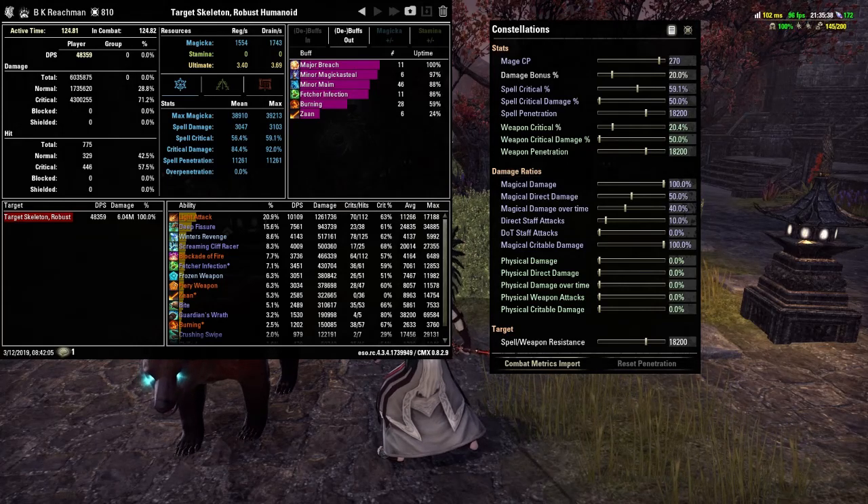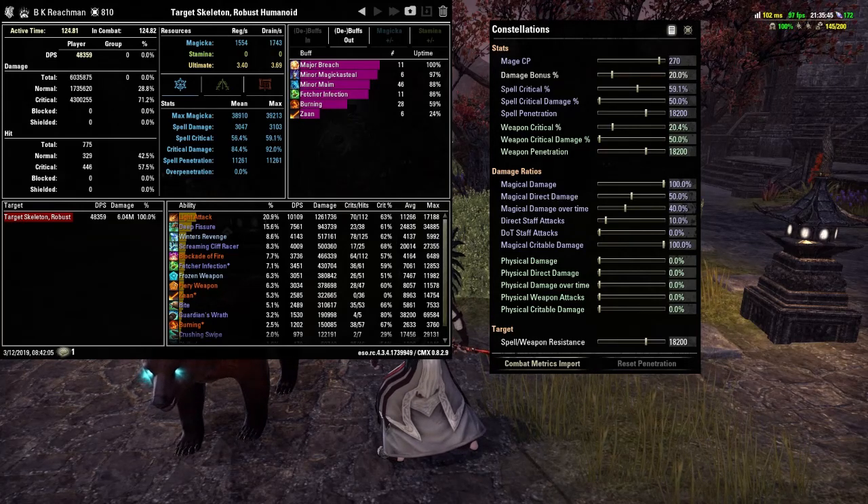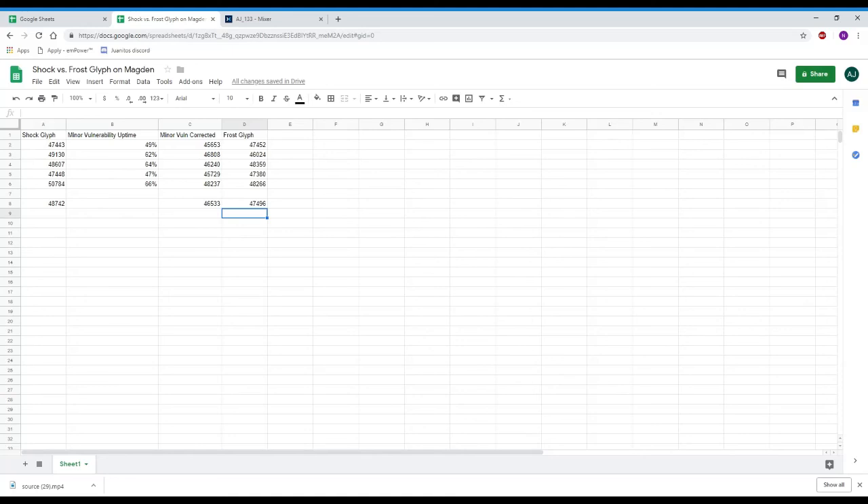So for comparing top parses, the Frost Glyph beat out the Shock Glyph by a little bit. I'm going to turn it over to the spreadsheet — it shows all the parses and the averages. The Shock Glyph averaged at 48,742. Correcting for minor vulnerability, the Shock Glyph parsed average of 46,533. And the Frost Glyph averaged at 47,496.